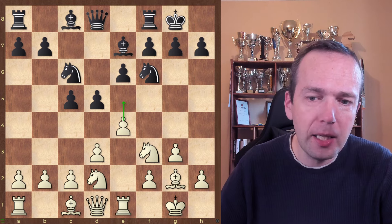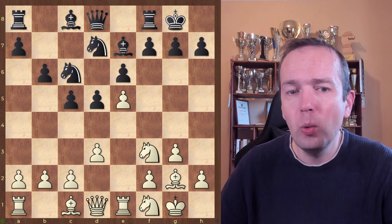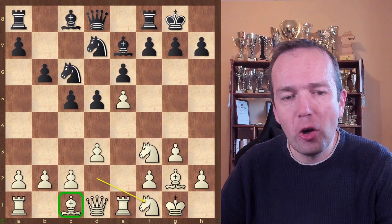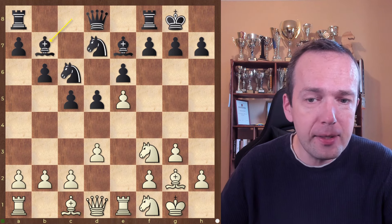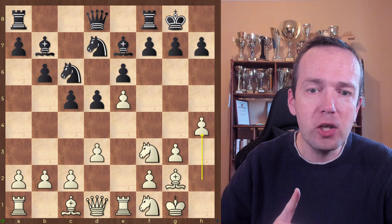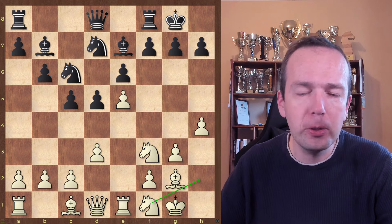Black typically could play something like b6. Now we close the center. We play Nf1, freeing the bishop on c1. And after Bb7, now this is a very important move: h4. With the move h4, not only will you free the h2 square for the knight, so you want to put your knight on g4.